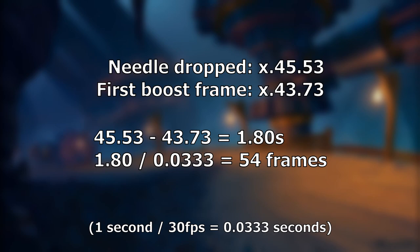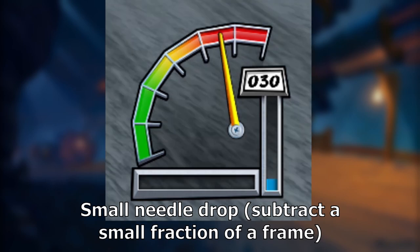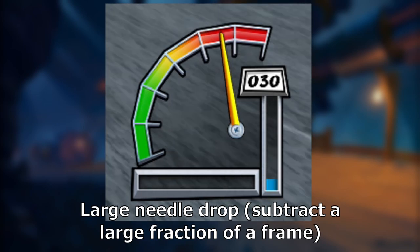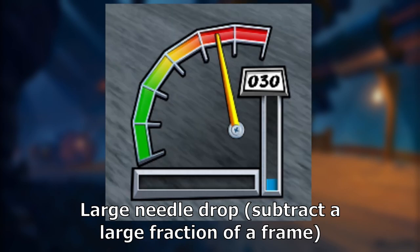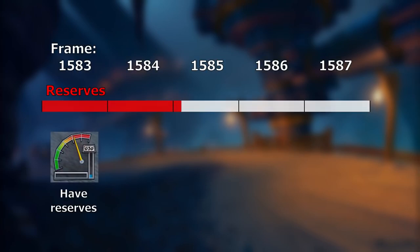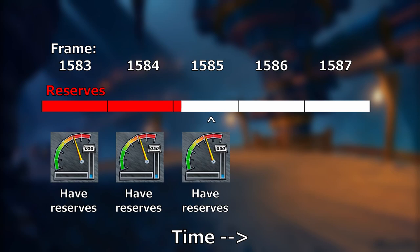Dividing by 0.0333 seconds — which is how long a frame is at 30fps — and rounding up or down gives you the whole number of frames of reserves. However, this is slightly higher than the actual number. If the needle dropped by only a little bit compared to the next frames, then you subtract around 0.2 frames; if it dropped a lot, as much as it does on the next frames, then you subtract nearly a whole frame. Multiply the end result by 0.0333 to convert back to seconds. The logic is: when rendering a new frame, the game checks how long ago your reserves ran out and lowers your speed accordingly — if they ran out almost a frame ago, the speedometer will drop a lot more than if they only ran out recently.